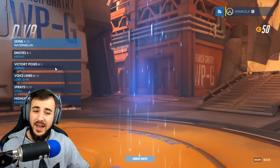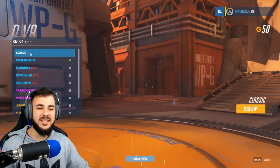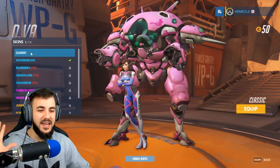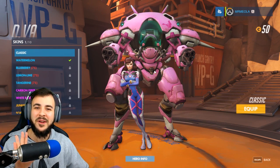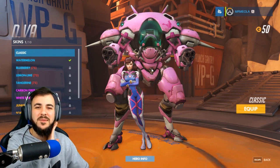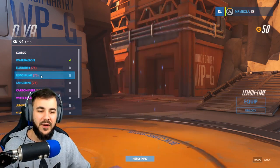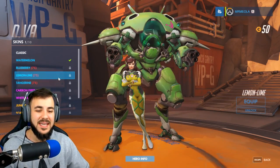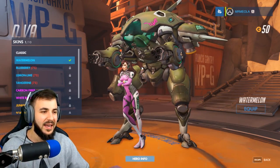D.Va — I guess that's her name. I actually haven't played D.Va yet. Her classic standard skin is this one here — very pink, very beautiful, a bit Barbie-esque. Looks really cool. I hate coming across this character on the battlefield because they absolutely destroy me every time. We've got Blueberry, which is a blue variant. We've got Lemon-Lime, a green variant. Tangerine, which is orange. And Watermelon, which is a more greenish sort of color — this skin is one we've actually unlocked.